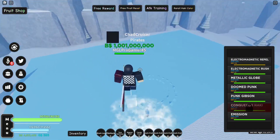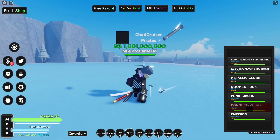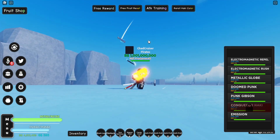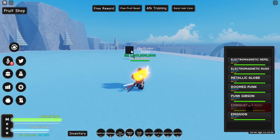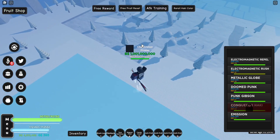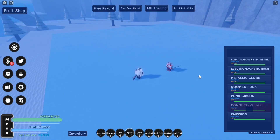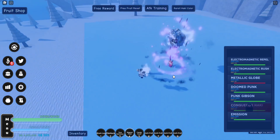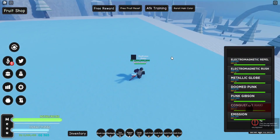Electromagnetic Repel does 110k, which is pretty good honestly. Next we have Electromagnetic Rush — it pulls stuff out of the ground which looks awesome, you can see it connected in the arm glowing. You can hold it or just push and release instantly; it doesn't do more damage held, it just looks cooler. It does about 101k. Next up we have Metallic Globe — you point wherever you want, hold R, hover to your destination, and release.